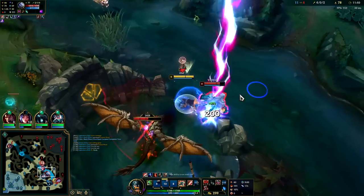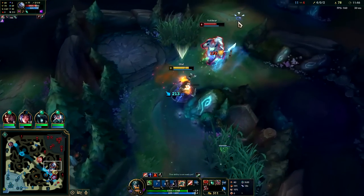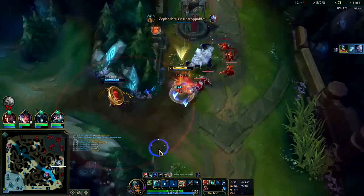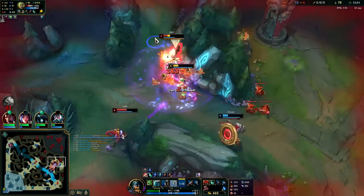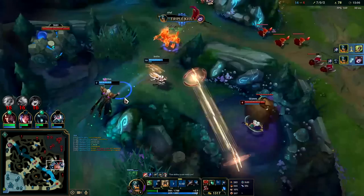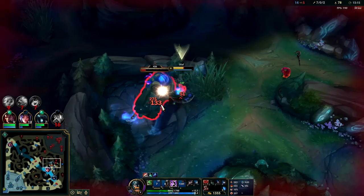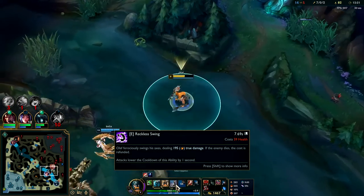He's rushing it right when it's up — auto attack W reset, E. I don't want him to R away so I'm not going to use my R here, because I want to be able to keep the duration up. Got it. Well played by the Zilean — Zilean is going to die though. I can't chase that at this exact moment. Auto attack E reset — nice.